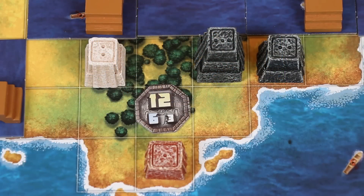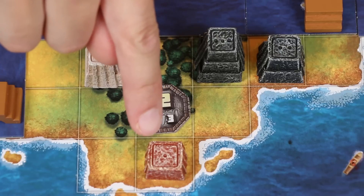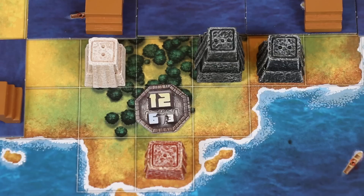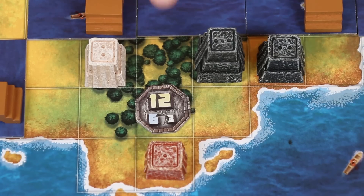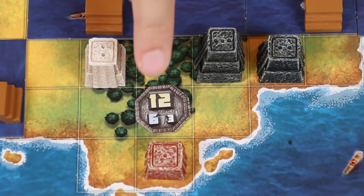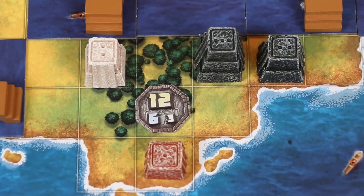Scoring is done by checking the grandeur each player has in each founded district one by one. Grandeur is the total number of levels in temples that each player has within the district, calculated by counting up the number of pips on the tops of their temples. For example, the white player has a grandeur of two, the red player has a grandeur of one, and the black player has a total grandeur of five. The player with the greatest grandeur within a district scores prestige points equal to the yellow value on the district token. The second highest grandeur scores the blue value, and the third greatest scores the white value. In the case of a tie, tied players all score the full value for the position they are tied for.